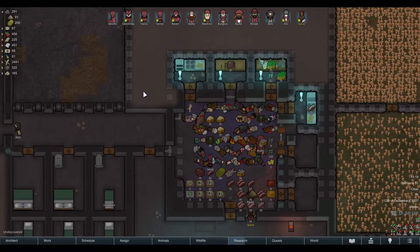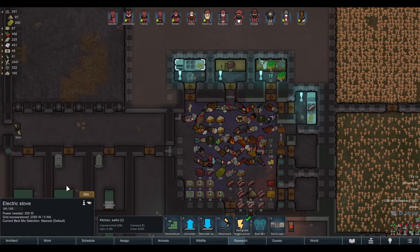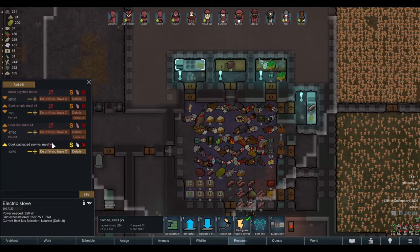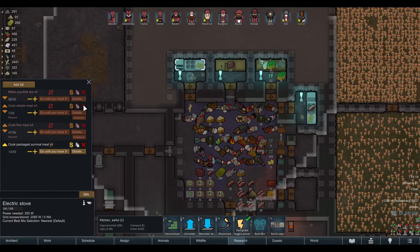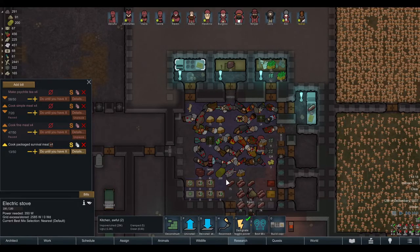The Best Mix mod works on all workstations. That means for cooking, you can tell your pawns to cook the ingredients which will spoil fastest. They will then select the meat before cooking up the vegetables. So in the end, this mod not only reduces micromanagement but also reduces spoilage when cooking, which I find quite handy.